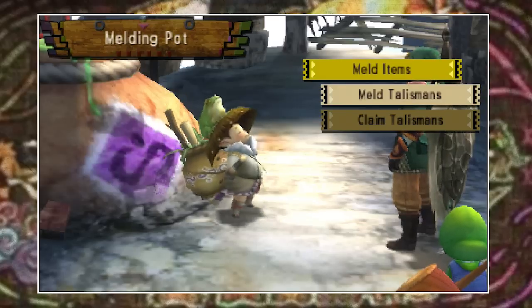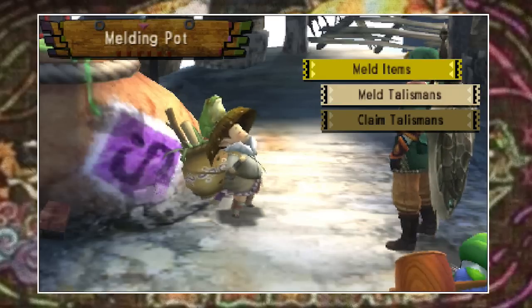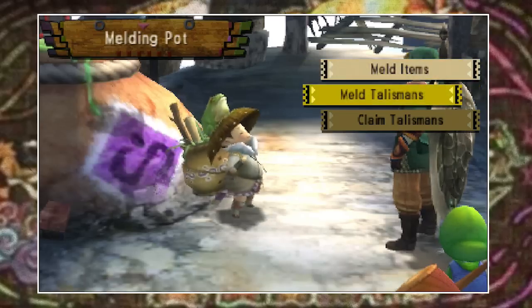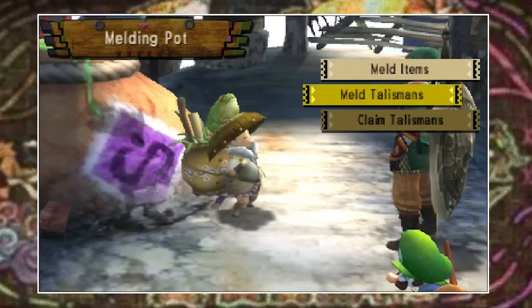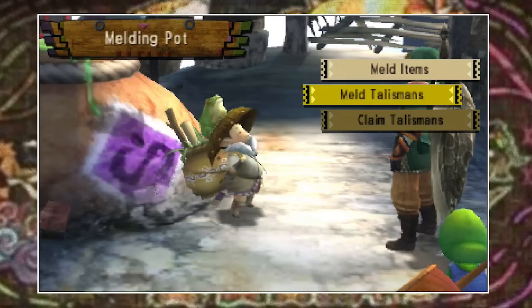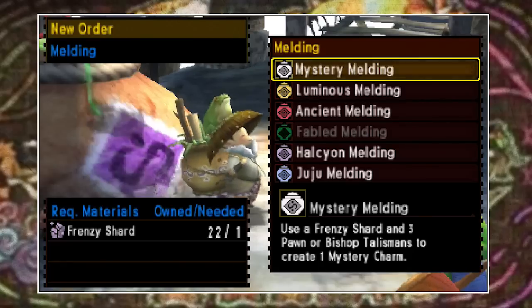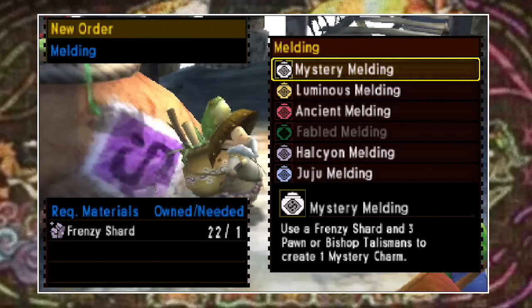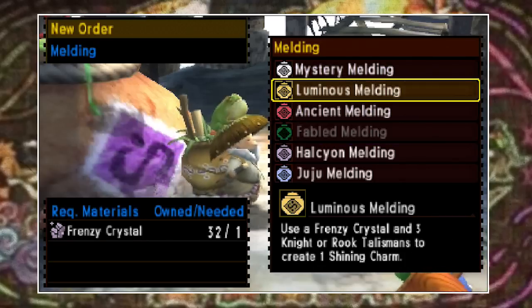That is relatively simple. Now let's talk about melding talismans, which is a little bit more confusing but the principle is still the same. This option is used again in combination with Frenzy Shards, Crystals, etc. to create a new talisman from talismans you already own. When you select meld talisman you are presented with an array of options: Mystery, Luminous, Ancient, Fabled, Halcyon, and Juju.